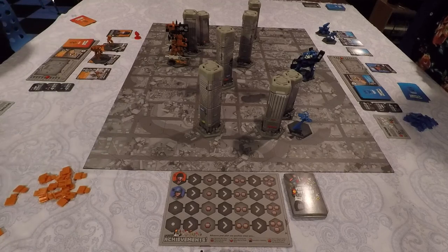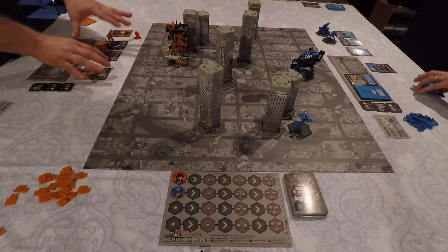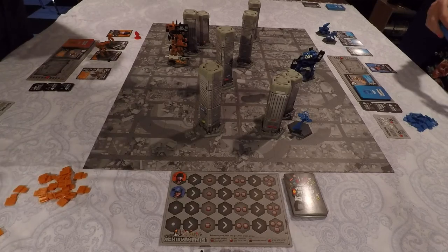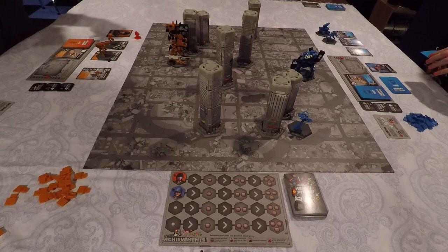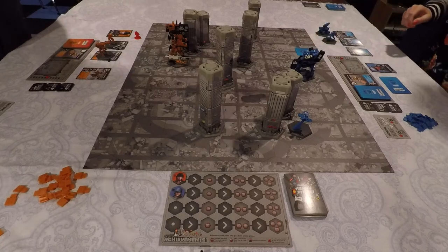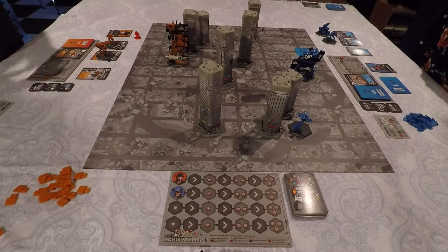Now that movement is done, the next phase is combat. We pick cards to put in our combat line — you can use support unit cards as well as cards from your hand, which are placed face down. It's very important to make sure you are in range for your attacks, because you don't want to spend energy and then not do anything. I check the range — up to three — and decide I'm not in range for much, so I won't play any combat cards.